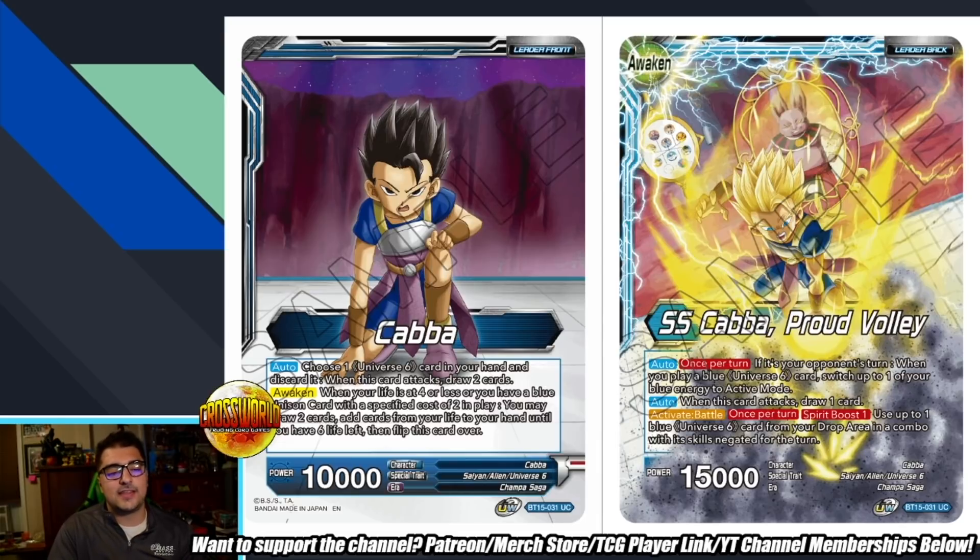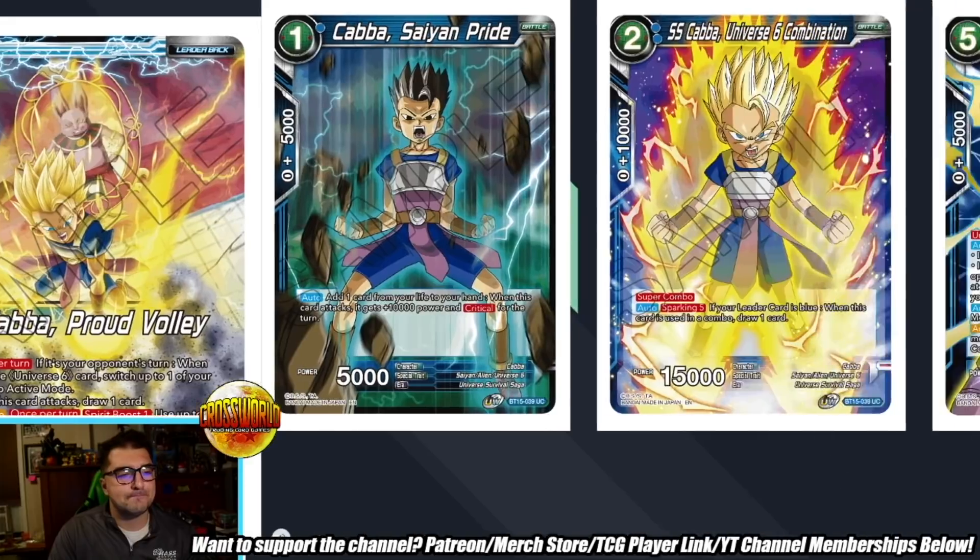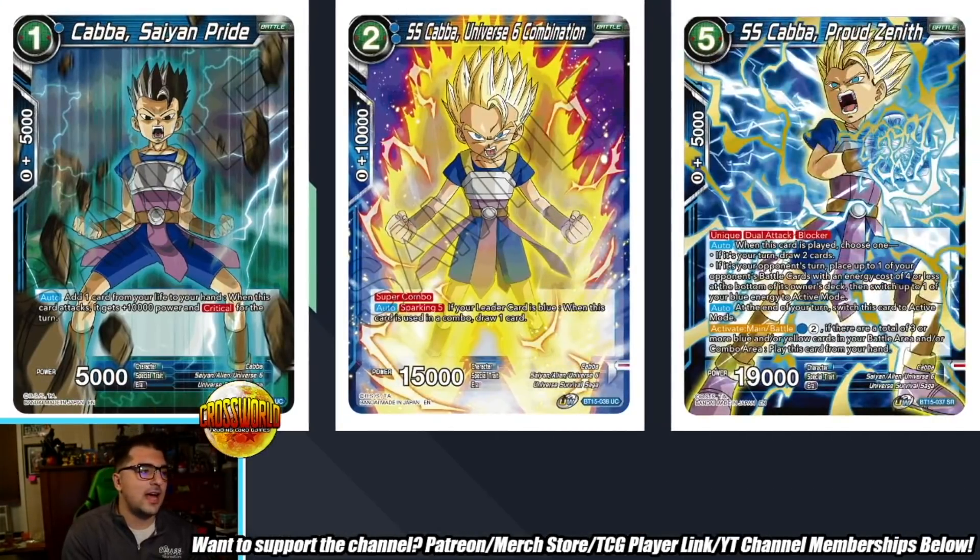It's very important to keep in mind that this says 'use a blue U6,' not a 'mono blue U6,' so you can use a blue-yellow U6. We see effects like this a lot for multi-color decks, and this deck definitely wants you to play multi-color. You can go a mono blue route or a blue-yellow route without playing multi-colors, but the deck is very flexible with how you can build it.